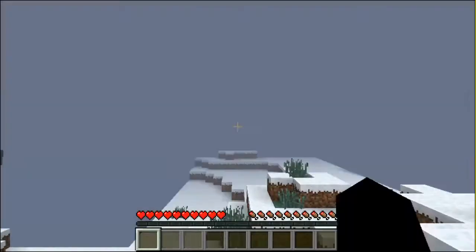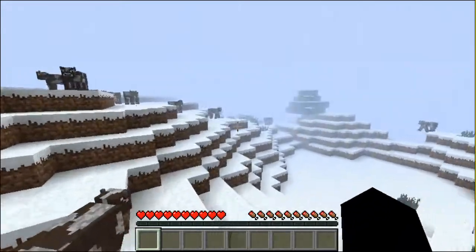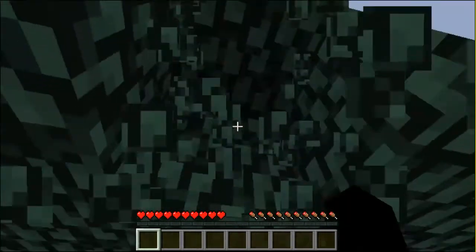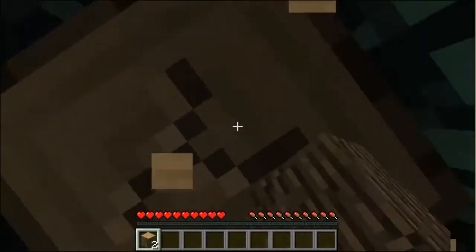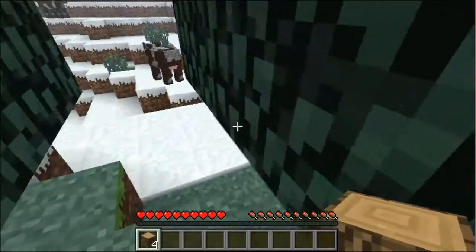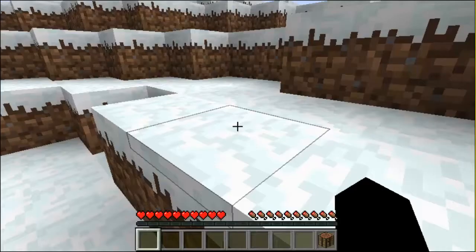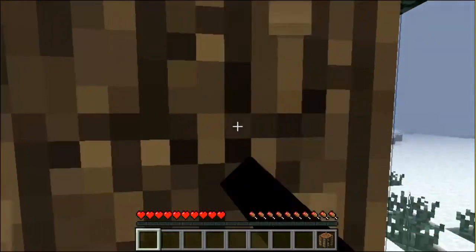We started in a snowy biome with a ton of cows. First we need to grab some wood — there's a tree here. A little bit about me: I'm just a normal guy who likes to play some games, have some fun, and upload to YouTube. So let's grab some wood. We're gonna make a crafting bench and some tools. First let's make a workbench — that's the first thing you always have to make. There we go, crafting table. Let's get some more wood so we can make a pickaxe.